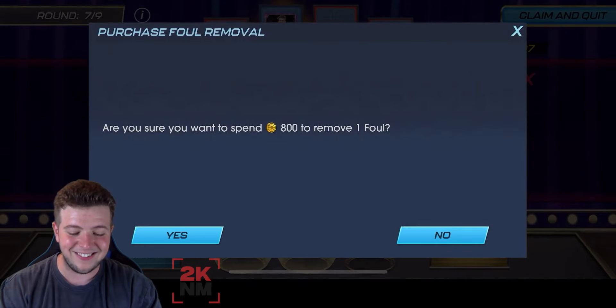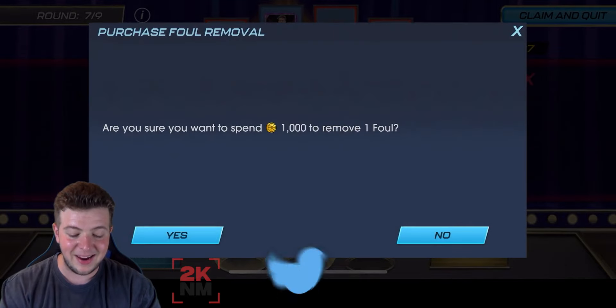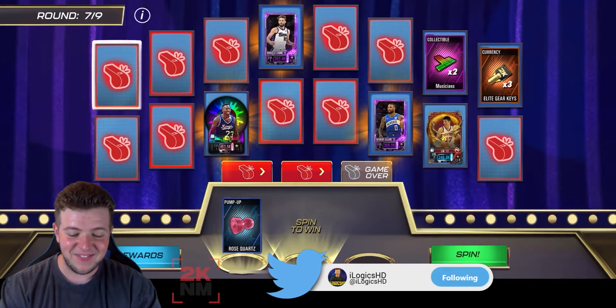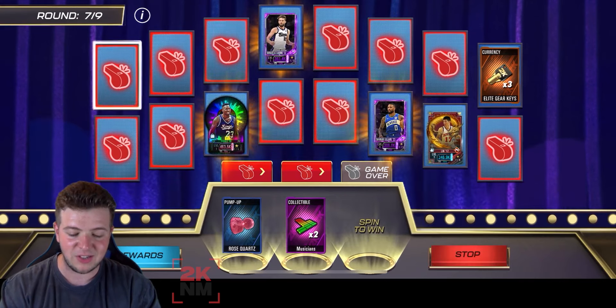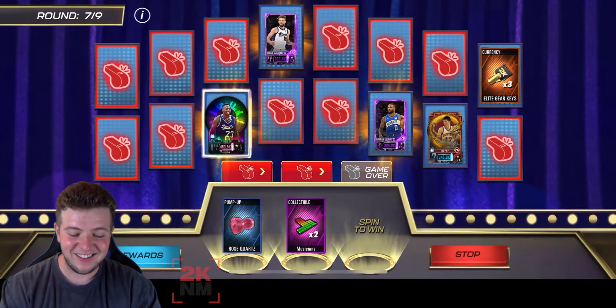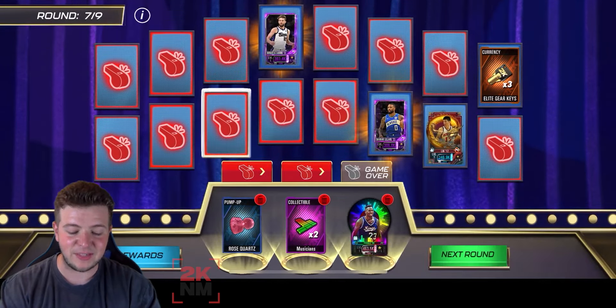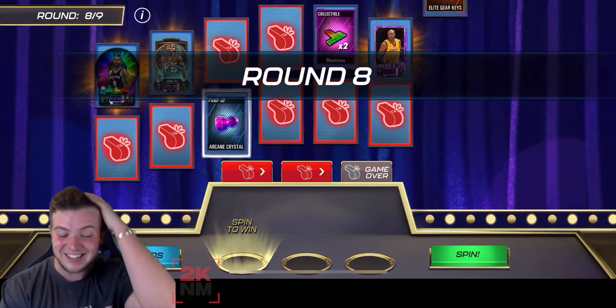Let's go in again — foul out again. The panic's settling in. This is it, pressure. We did get some musicians collectibles there, which is quite nice, and then we fouled out again. Dang. Hey, we've got a player — it's fine, it's fine. This is tense. Round eight — this is certainly around the time you really, really want to be saving some of your sweet, sweet cash because you're just on the fringe.